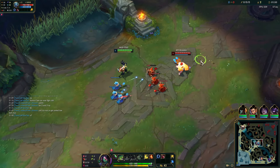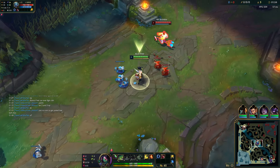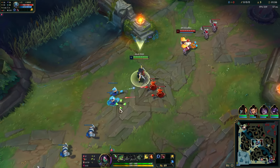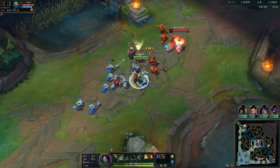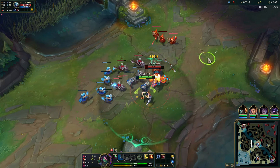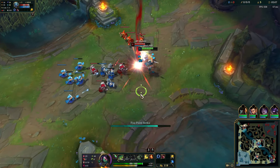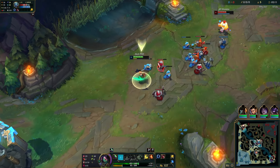For the runes we have Electrocute, Sudden Impact, Eyeball, Ultimate Hunter, and Bone Plating for the Fizz matchup, then Overgrowth. What I need to do against Fizz since he started E is bait out his E so that when he lands on me I can take a better trade — I'm gonna pretend to Q. There it is. I actually win this now.